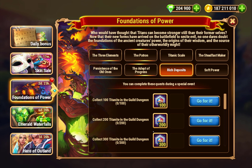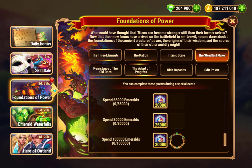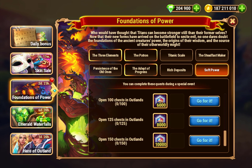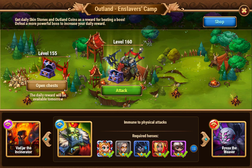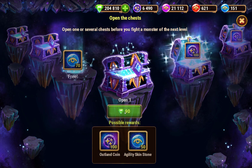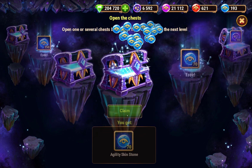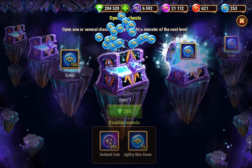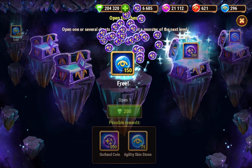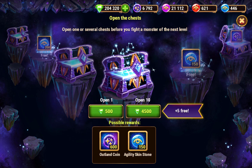Nothing really for collecting hero souls or anything like that. For Outland Chests, you can do the 90s. I didn't save my free ones — I even tried to save them and then opened them later in the day anyway, it's just so habitual. But you can do all the free ones, and then if you have a boss to fight you can reset it.